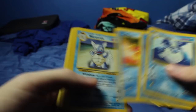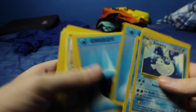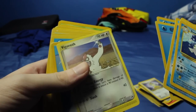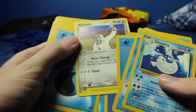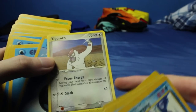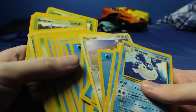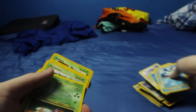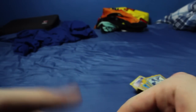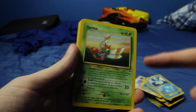We got Team Rocket Squirtle, Magikarp, Wartortle base set two, Wartortle regular base set, Water Energies. Maybe they're not sorted by type - we have a Vigoroth right here. I don't know what set these are, but it is one of the ones with the e-reader things on the bottom. It looks like we got some Grass types. I remember I showed this one off in a video, so I know I've seen at least this one. I do have a Yanma.